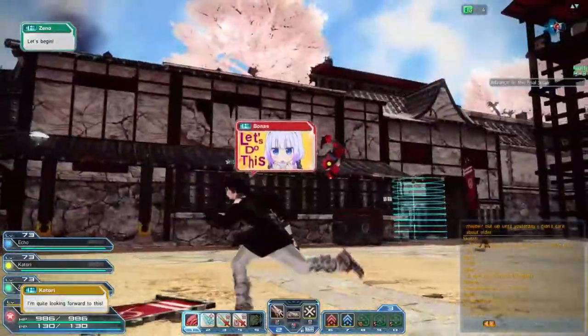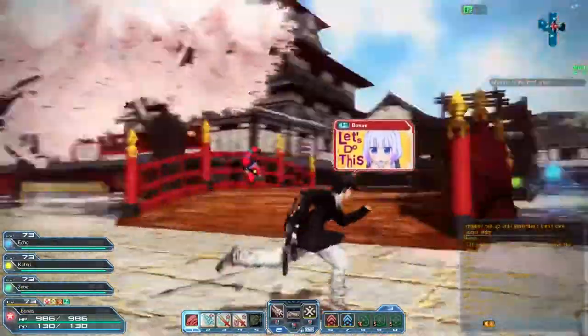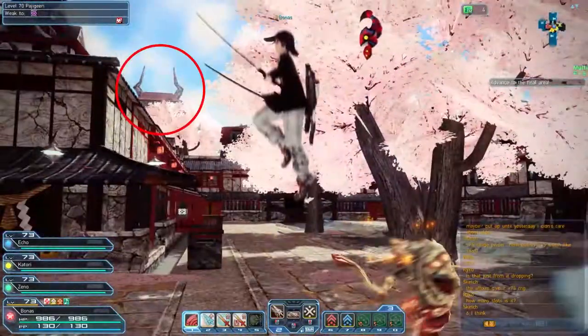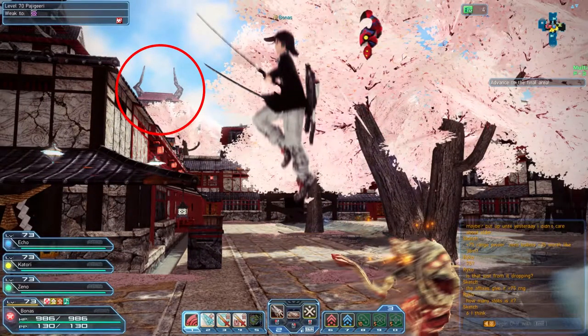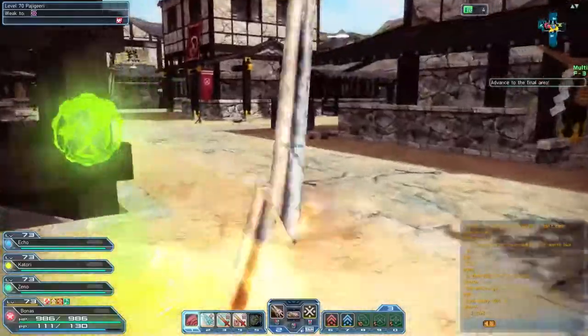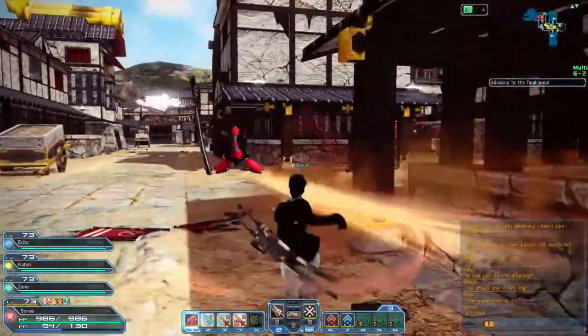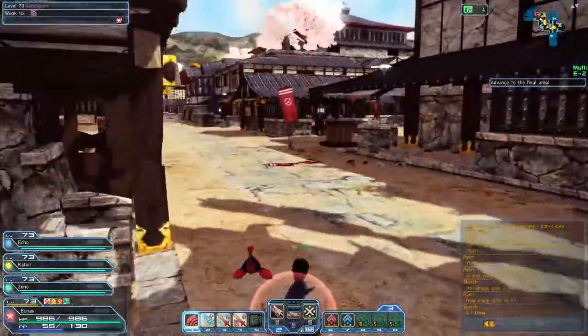The fastest expedition for farming collection folders is Daybreak Province. As soon as you enter, search for this weird building with horns over the horizon. The entrance to the boss arena is a little to the left side of that building. This concludes my guide, happy farming.